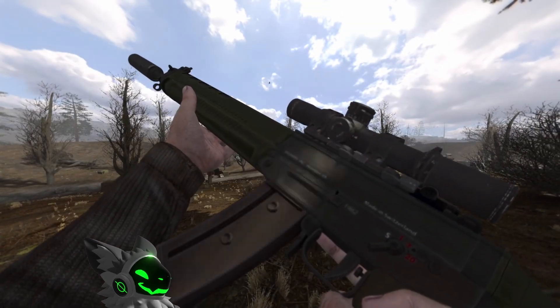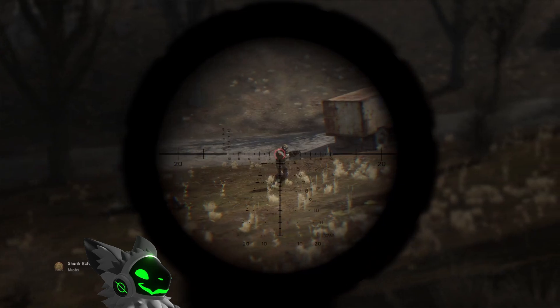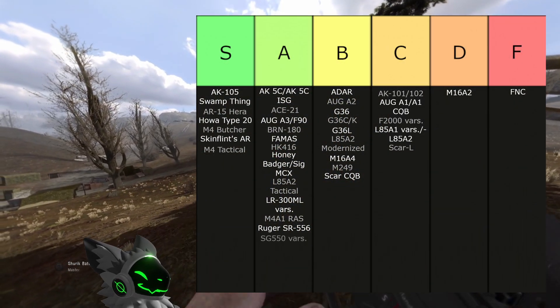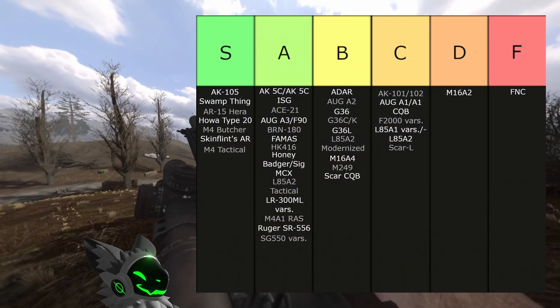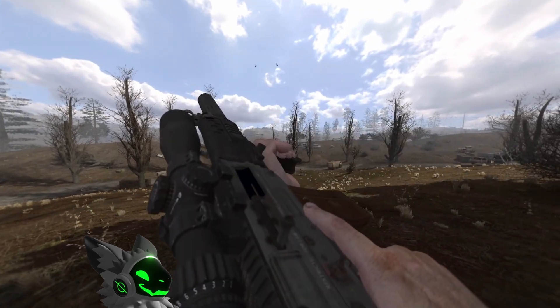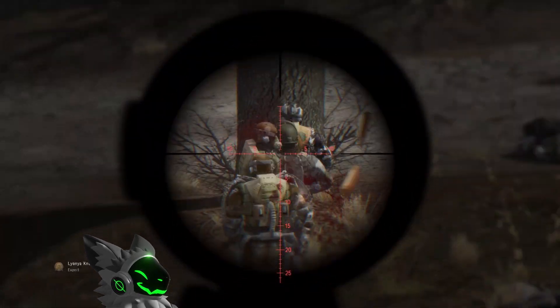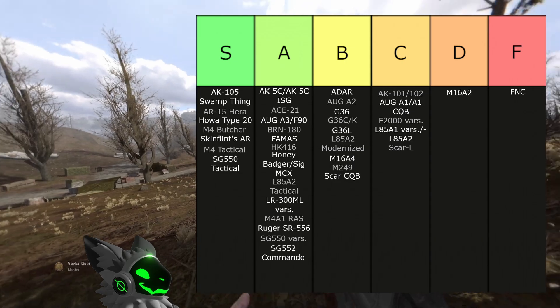The SG550 is a great gun due to its very low recoil. The fire rate isn't bad and it has a great selection of sights. This gun would be S tier if it had a greater than 30-round magazine or a laser for hip firing, so we'll put it into A tier. The SG550 Tactical adds a laser, making this gun S tier. The SG552 Commando is basically the same as the SG550 and will also go into A tier. The SG552 Commando ISG is the same as the SG550 Tactical and will also go into S tier.